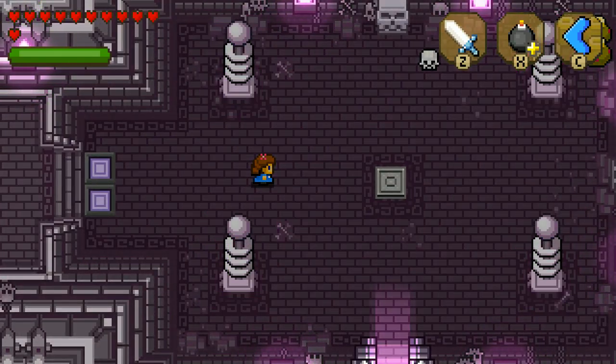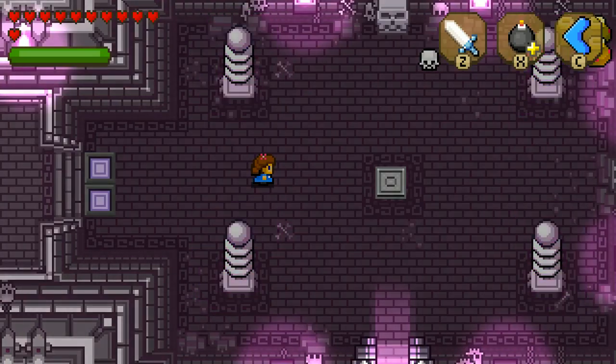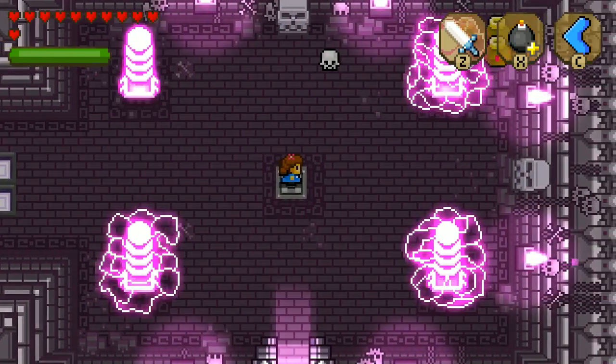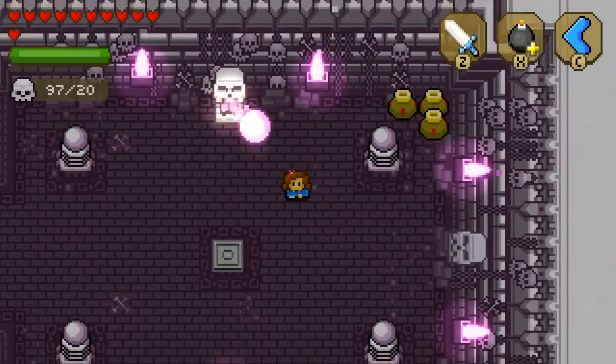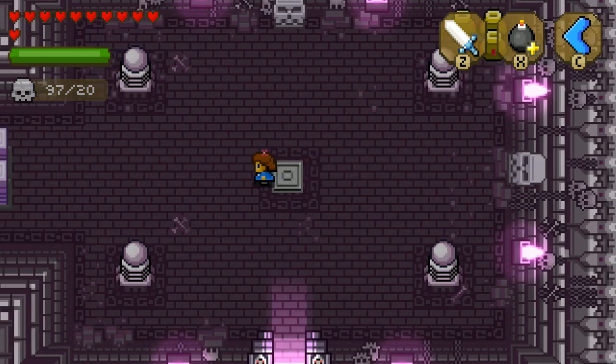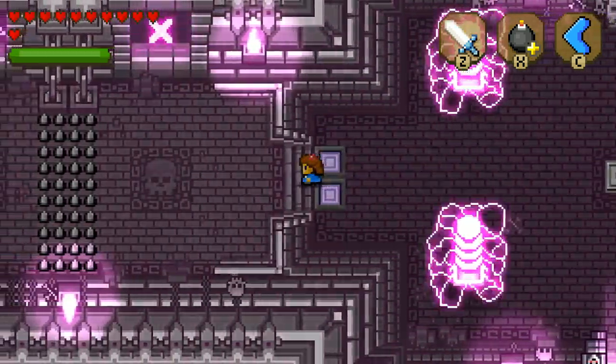Hello, ladies and gentlemen, and welcome back to Blossom Tales of the Sleeping King. It turns out we just need to use a bomb right here — I figured that out just from trial and error. Basically used up all my items. But yeah, this was pressed down and those opened, but now it's not, so there we go.